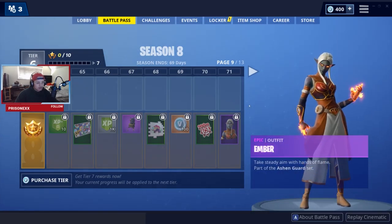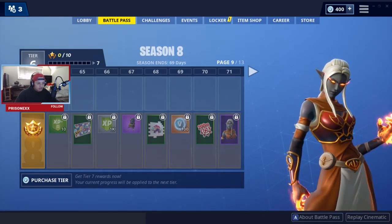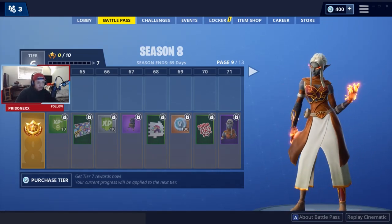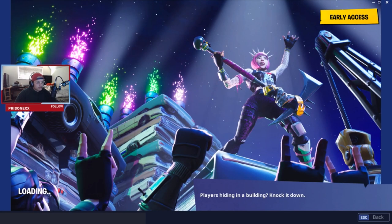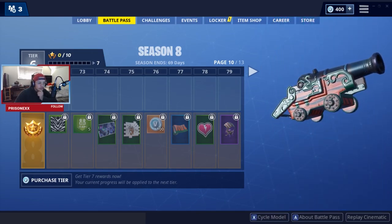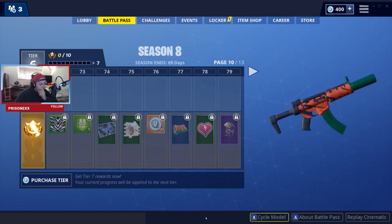Ember, part of the Action set — she's got fire hands. Looks cool at tier 71. Power Cord, part of the Volume 11 set — that's dope. Tiger stripes, black and orange with a little purple-orange vibe.